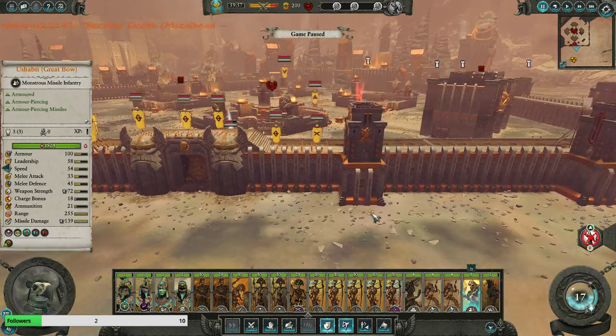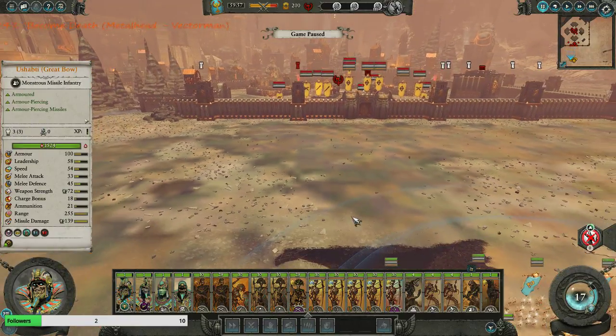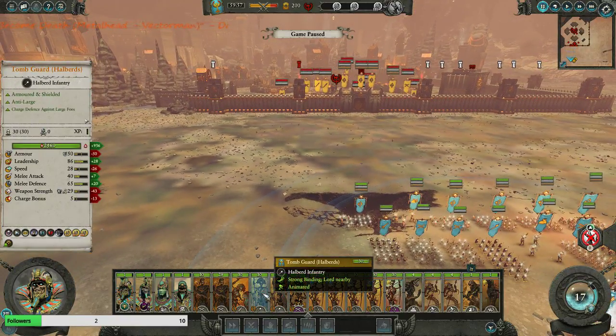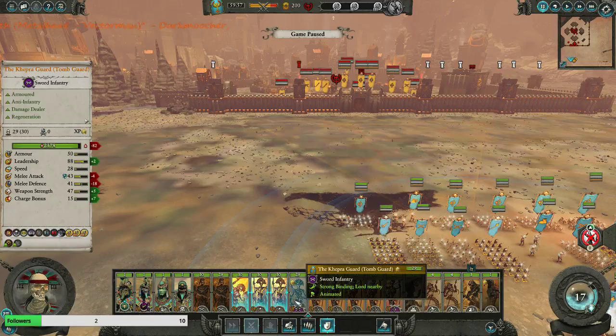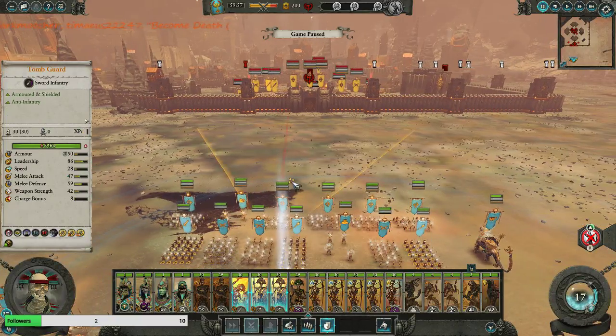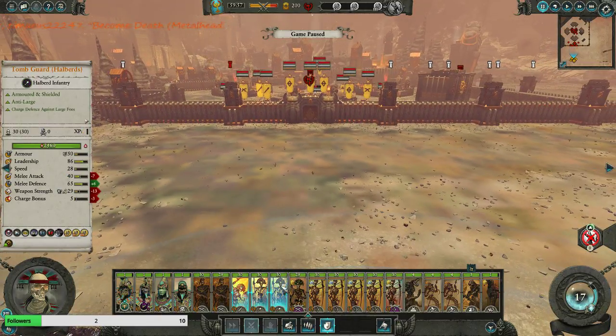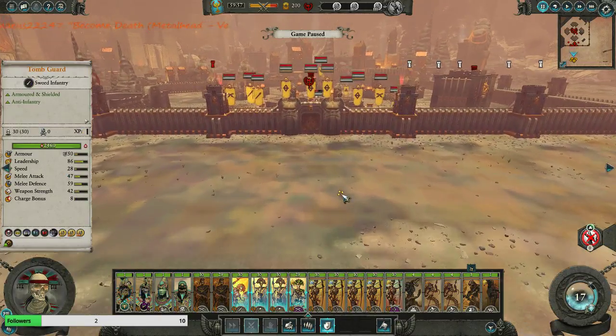I don't see a hero on the walls. He appears to be in the back and damaged. Now this is where it gets tricky - these are shielded. No shields actually - these are unshielded Tomb Guards. But they regenerate - well, that's just nasty.